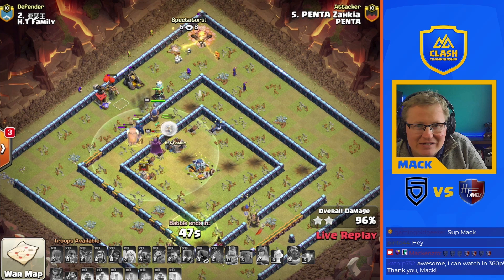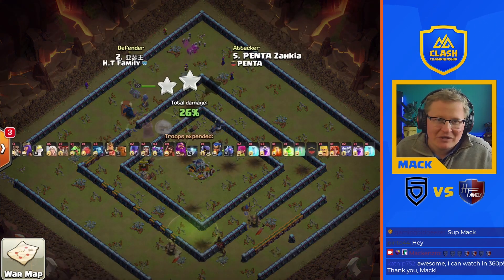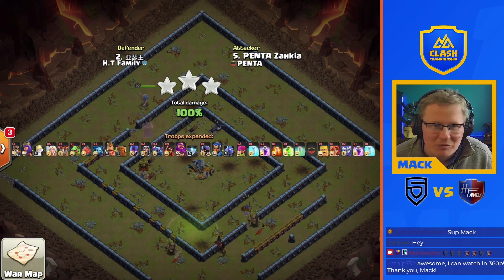Only a couple of defenses left. We use the invisibility spell on the RC — because why not — and there we go. Lovely job. That's a three star for each side, exactly what we want to see.